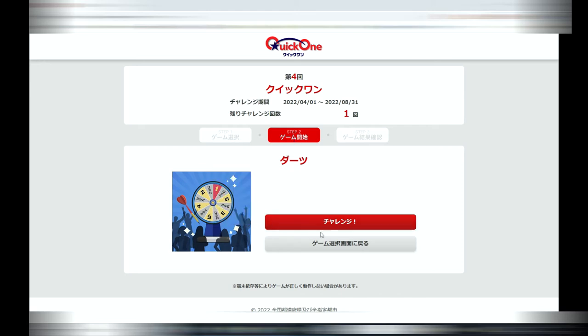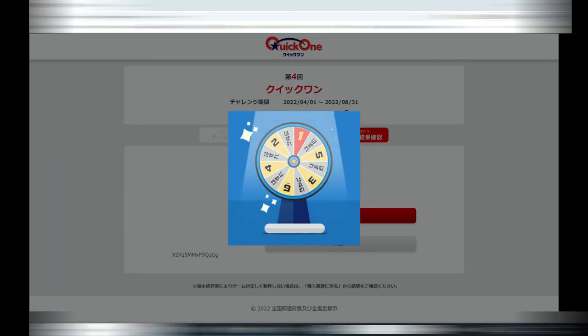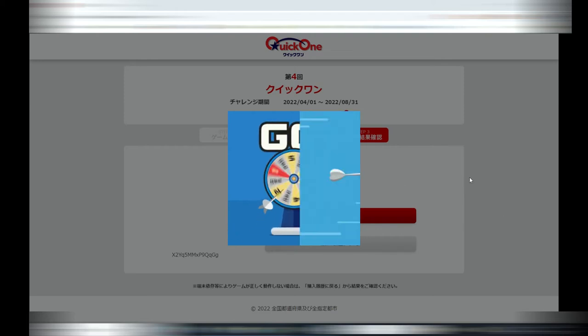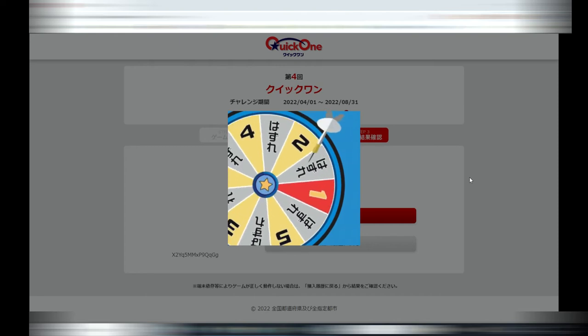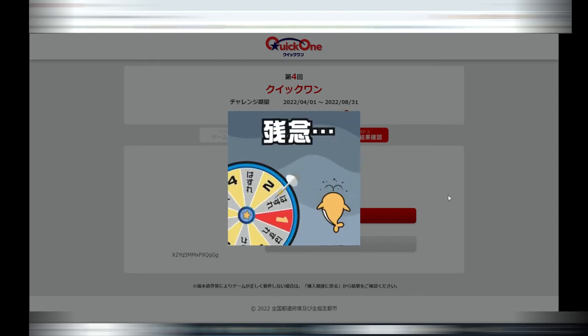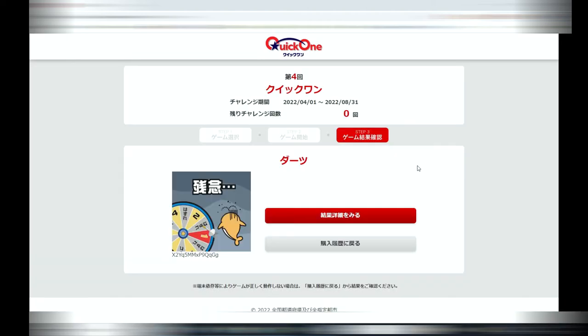You have no control over this game — it is fully automated. Watch what happens: the computer automatically throws the dart for you. It hit, but that doesn't mean you won. It says 'hazure,' which means you lose, and it says 'zannin' — too bad.